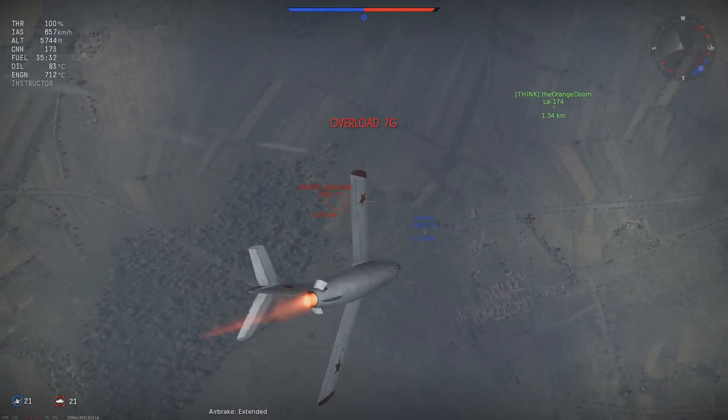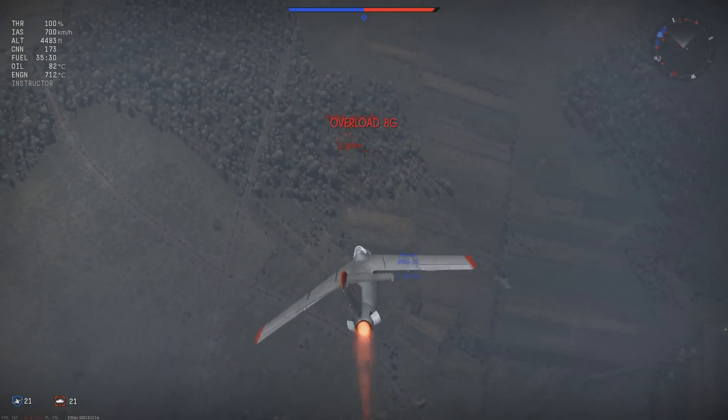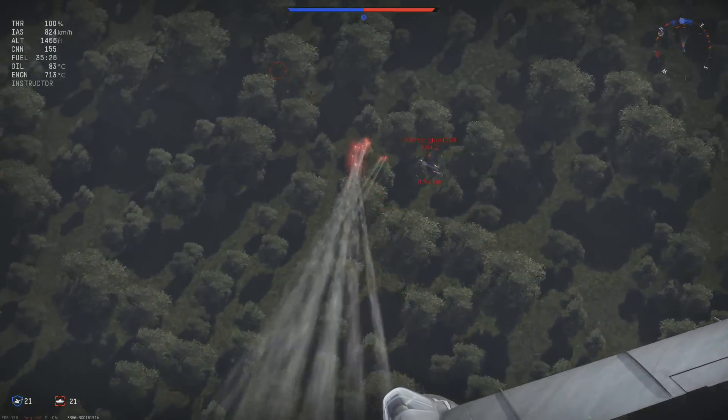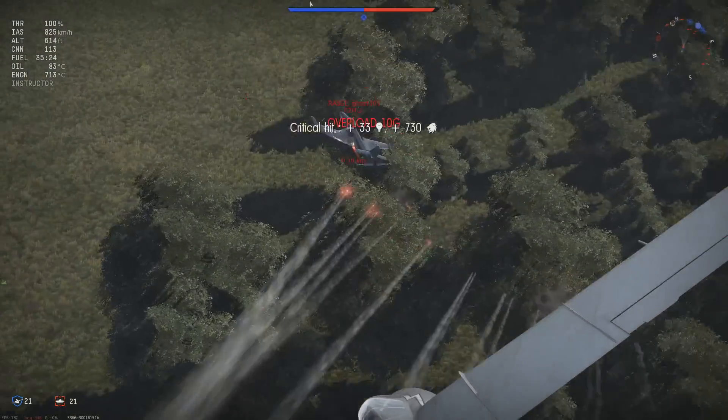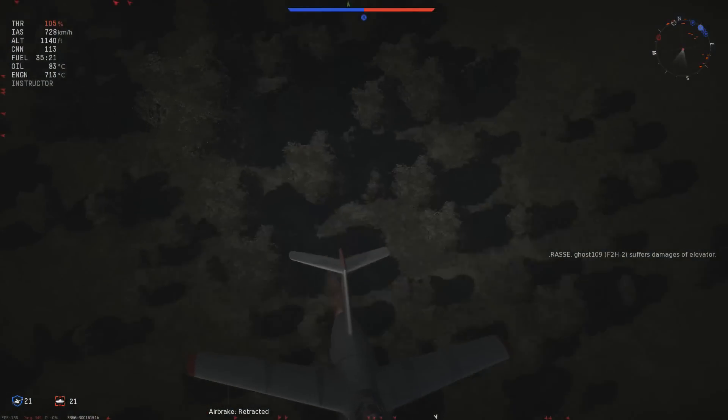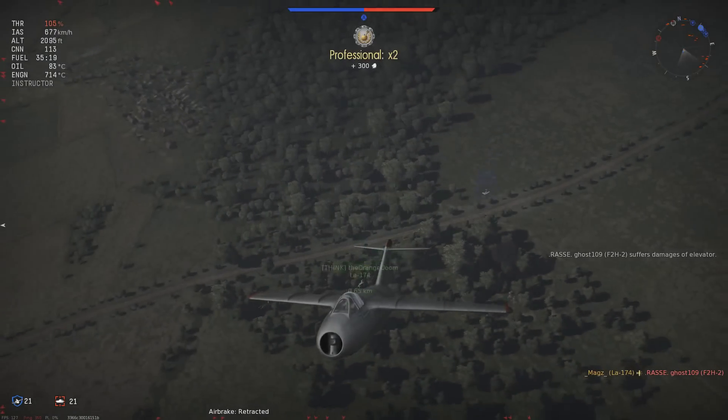So keeping in mind how much I oversped last time going into a dive, this time I deploy the air brakes and dive almost vertically straight on the Banshee as it's banking left in the forest. I take the lead — critical strike to the right wing — tips the Banshee over at high speed at low altitude, and the plane goes straight into the forest. That's my second kill of the match.